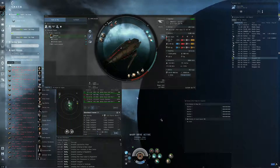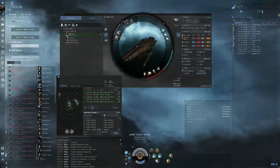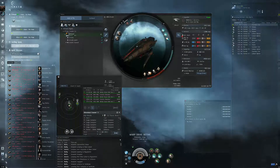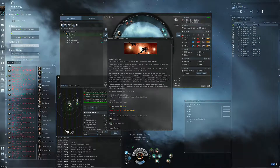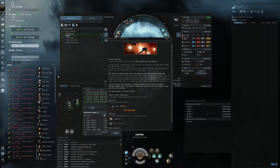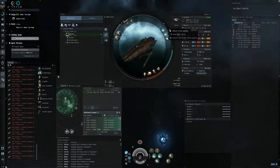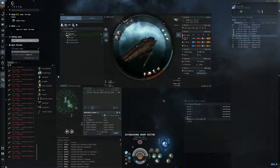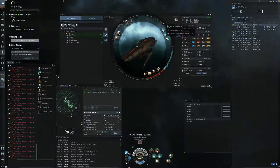Hello everybody, here is Qyots and we are doing the Anomic Base Agent, the Dremiel mission. He is scrambling, using Domination Fusion and MIG Yolnir rockets, also using a 60% webifier. I managed to calculate his speed.